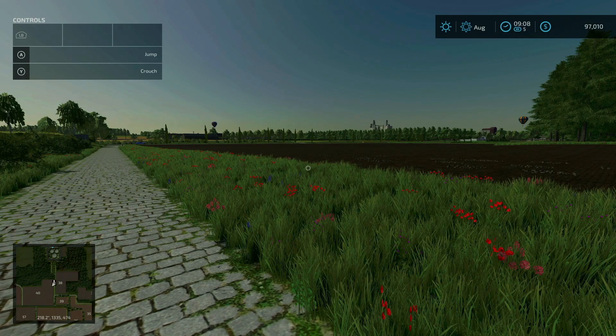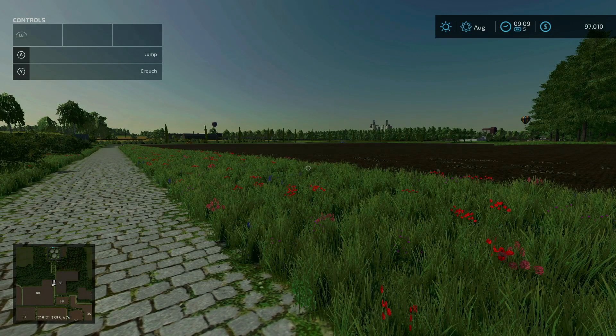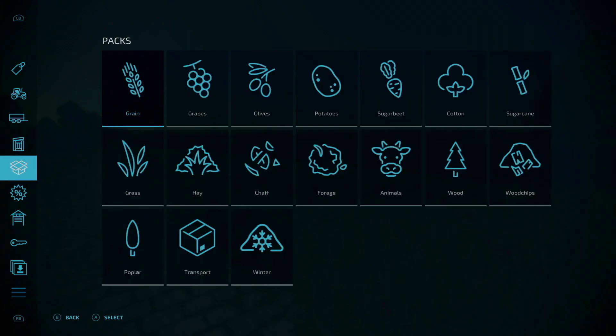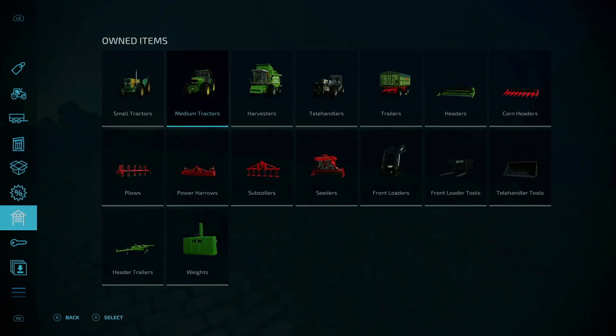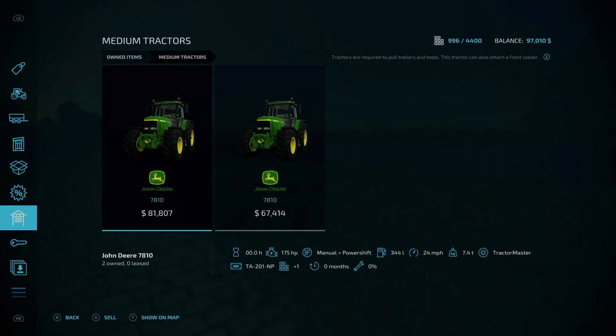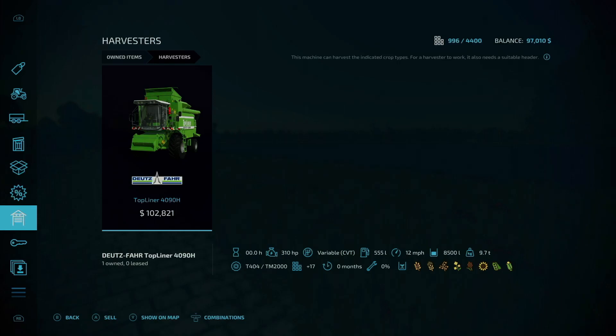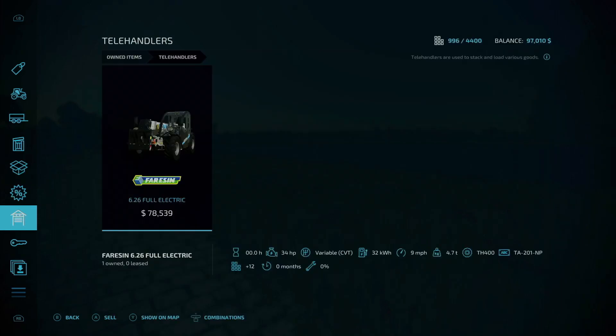Changed early game vehicles — I believe what they're referring to is the vehicles you own right off the bat in new farmer mode. If we take a look under owned items and check out under small tractors, we have the Bewer 6105. Under medium tractors, we have two John Deere 7810s. We have the Deutzfahr Topliner 4090H harvester.